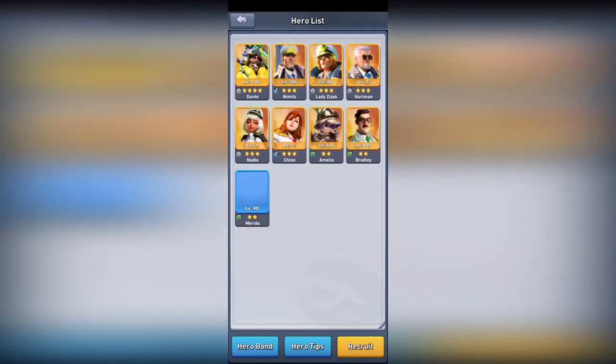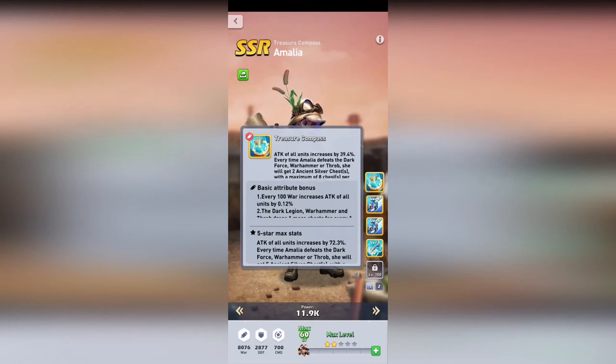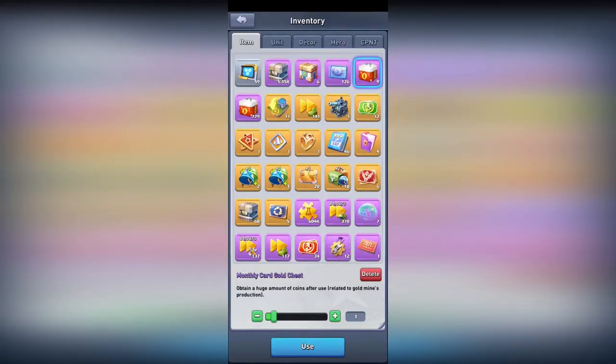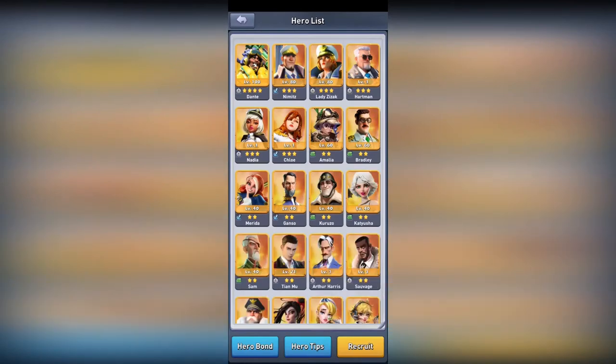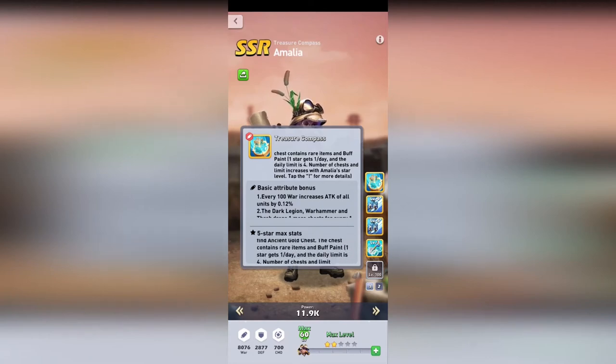Next we have the hero Amalia. She's a paid hero but she is really good with any army type. She will increase the damage of every attack of all units. She will also give you ancient chests, which can be found in the inventory. Once she hits a dark force, you will get a box, and in this box there's a chance to get gold shards. On four stars the gold shard chance is doubled, but it's not really worth it to get her to four stars because the drop rate is still really low.